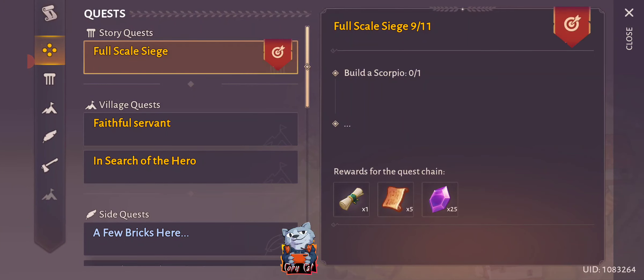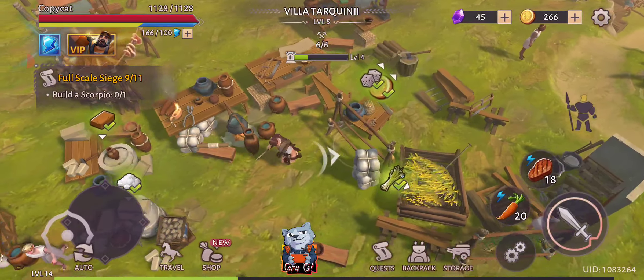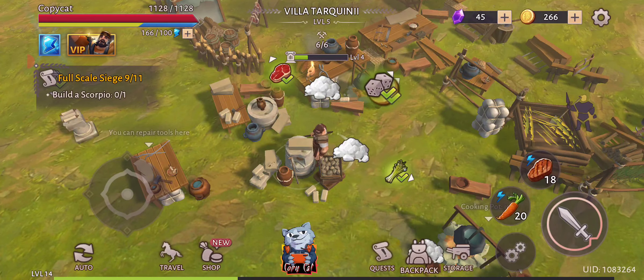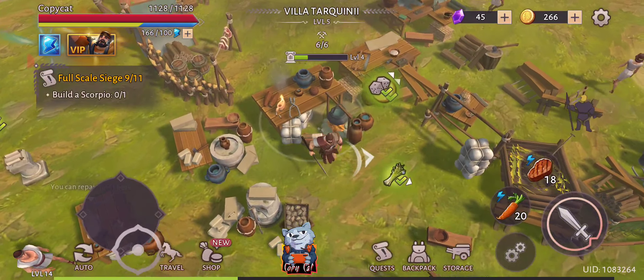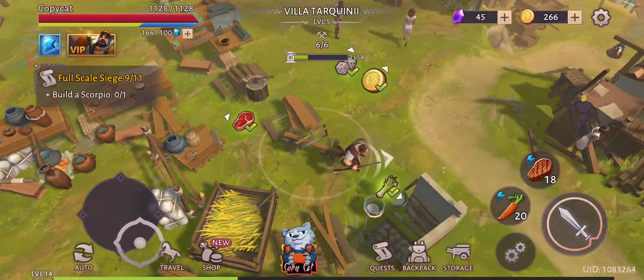We're going to take this one. This one is building these catapult structures, so I'm actually going to do that. But before I do that, I'm going to queue up these items here that I'm starting to build, making sure that these workers are doing their work when I'm off on a little adventure.